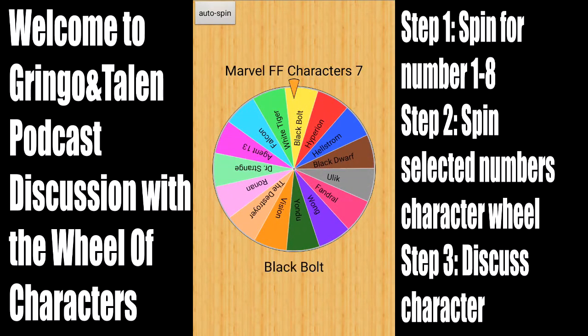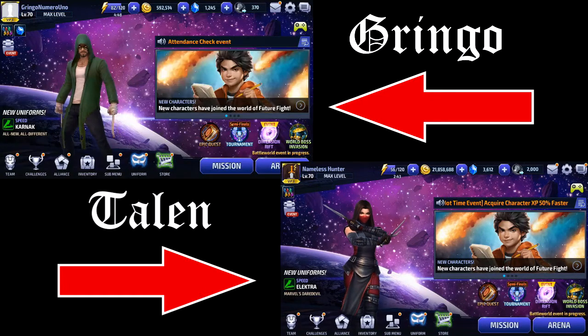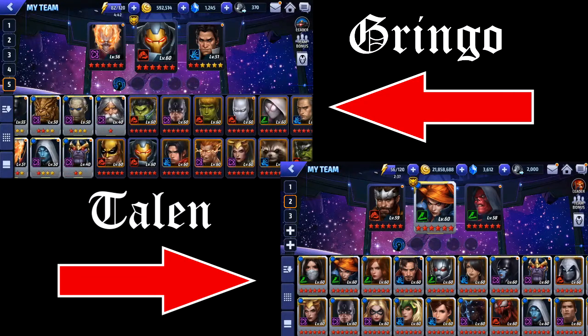Yours is going to be better than mine. Alright, well let's jump into the game and get our Black Bolt. And we're back. So now that we have our game up, let's go ahead and find Black Bolt. It'll be easy to find mine because he's right up here with my tier twos.